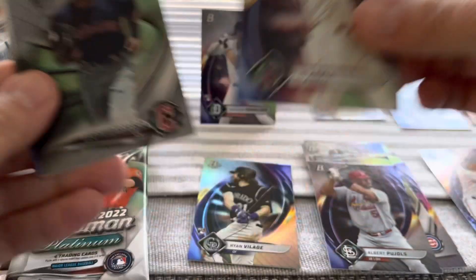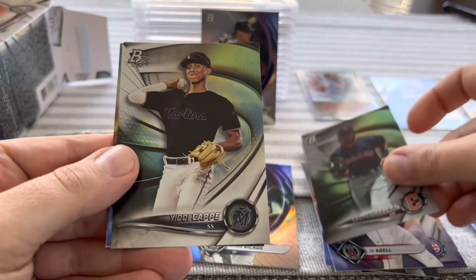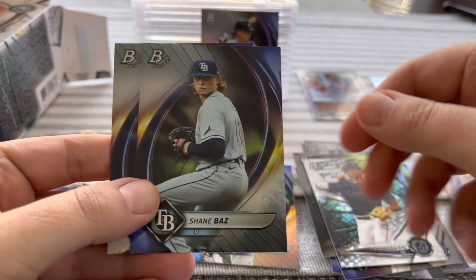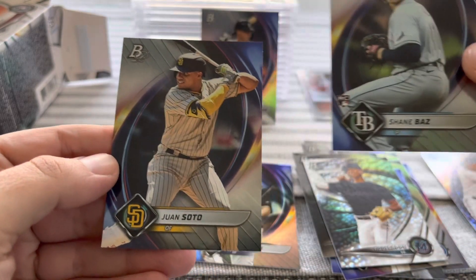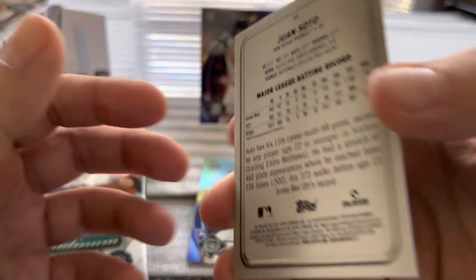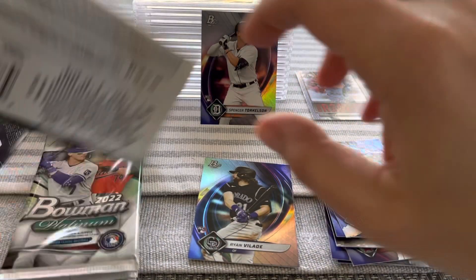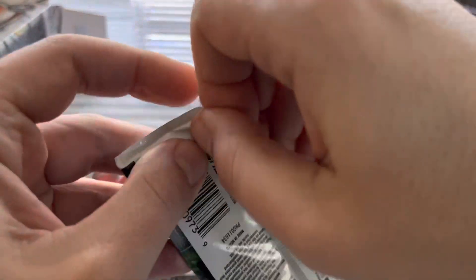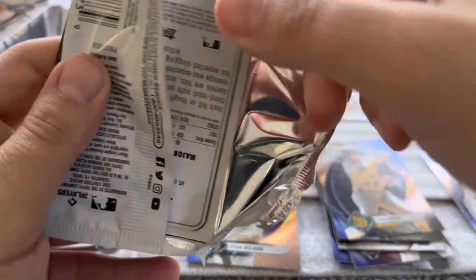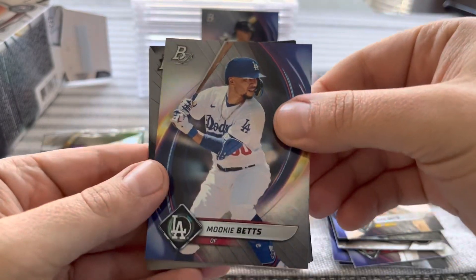Joe Adell, George Valera — shortstop — and we've got a fifth card here: Shane Baz and Juan Soto. Nothing crazy but I always take a nice Juan Soto. Well this is a 2022 product and he has been playing for a long time. And we've got Mookie Betts here.